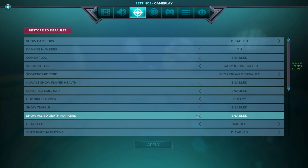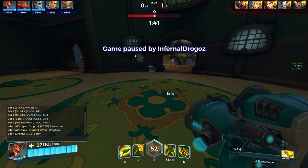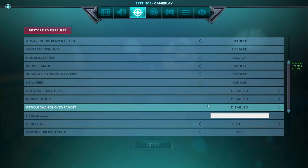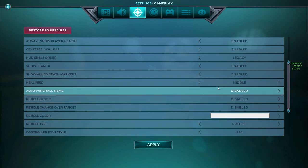I have show ally death markers on. The ally markers on screen help you figure out where your teammate has died, meaning there was an enemy over there and you can get away from that area. This also helps you notice if your entire team is dead — you'll see a bunch of these markers lying around and know you need to retreat. If it's disabled, which it usually is by default, you will not see these at all and it'll be hard to tell where your team has died. Knowing where your team has died is extremely important, especially when it comes to communication. Heal feed is more of a preference — I have it on middle because it's easier for me to see.